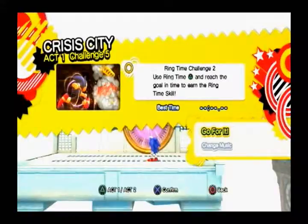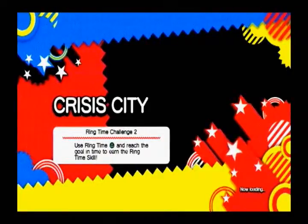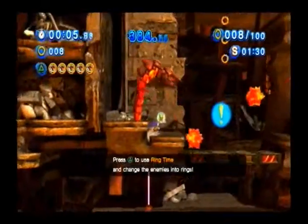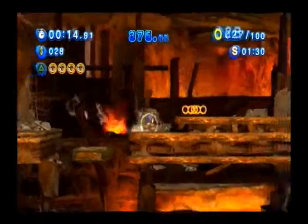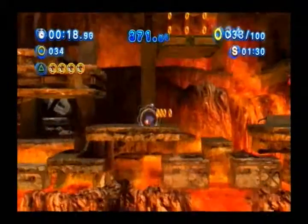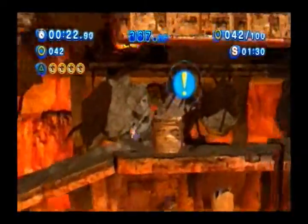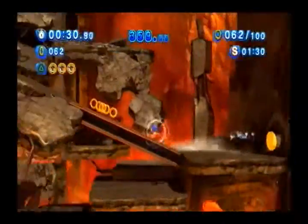Ring time challenge: use ring time and reach the goal in time to earn the ring time skill. The flame shield in the original was just a good fire repellent — you really didn't use the mid-air dash feature that much. But in this one it seems pretty fun. You only have five, so keep that in mind as you go along. You only want to use it in areas that the game tells you to — the blue circles with exclamation points.